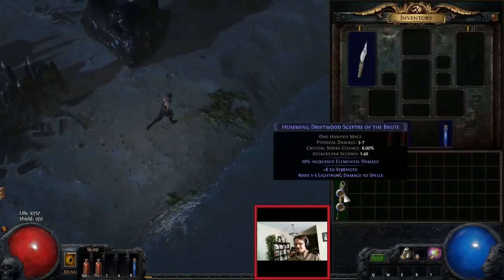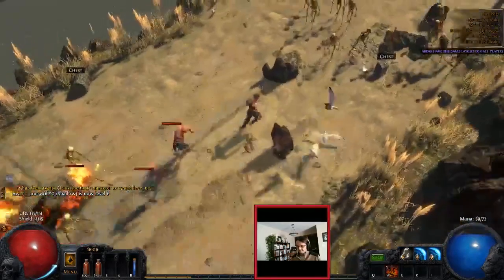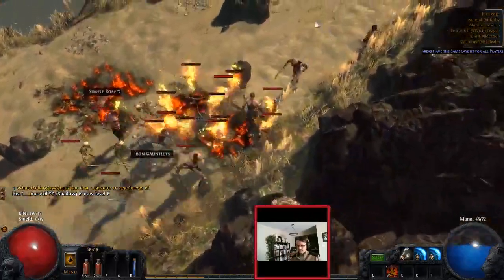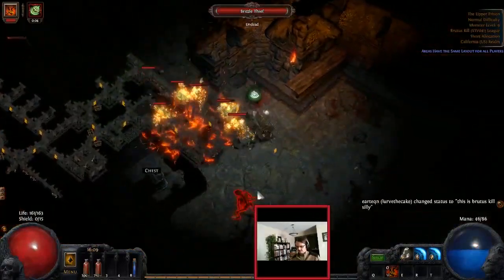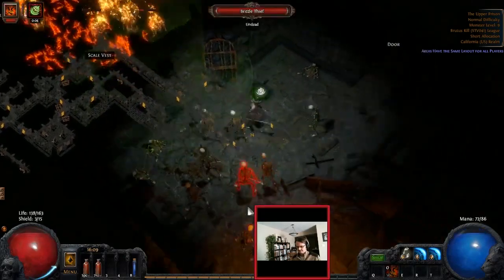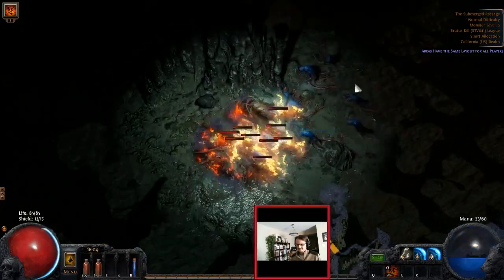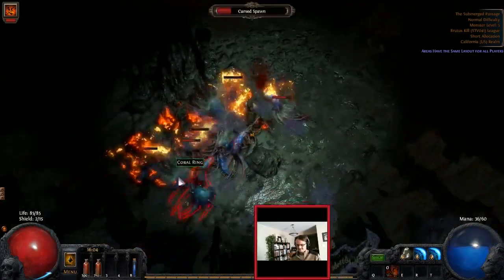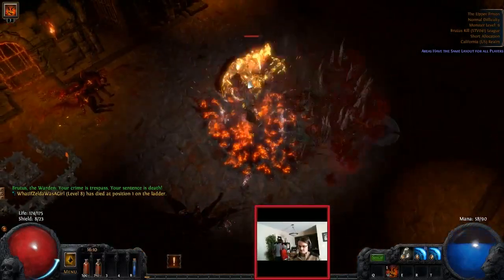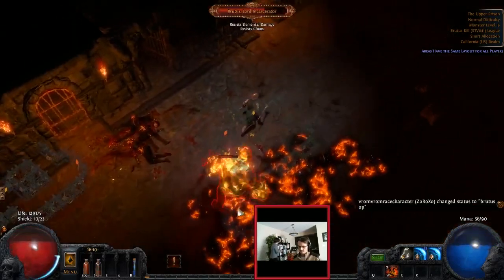What's up guys? This is Heat. I recently did a Brutus Kill race where I did pretty well as a shadow. I got number two overall, number two shadow posted, and an 11 minute 23 second Brutus Kill. I did a commentary session after the race with some Twitch viewers who had questions about how to read map layouts. So I thought I would edit a video with the commentary that took place after that race — a commentary and analysis video on reading map layouts starting from Coast to Brutus. So I hope you guys enjoy it, let's get started.